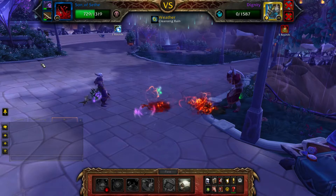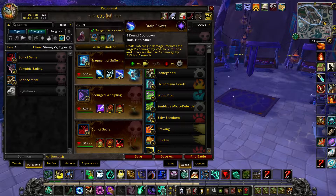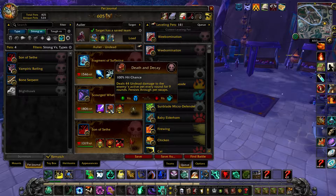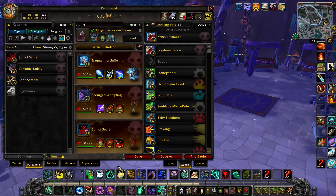The second strategy is a lot quicker. For this you will need a Fragment of Suffering with Spirit Fire Bolt, Breath of Sorrow, and Drain Power. In your second slot, a Scourged Whelpling with Shadow Flame, Death and Decay, and Plagued Blood. And in your final slot, a Son of Seethe with Plagued Blood, Touch of the Animus, and Drain Blood.